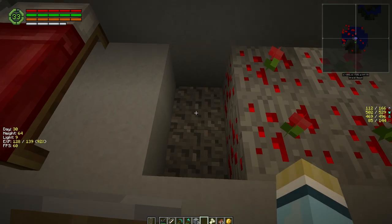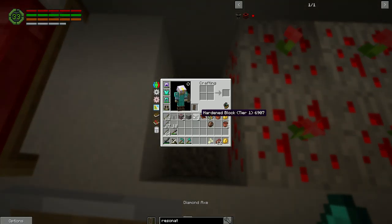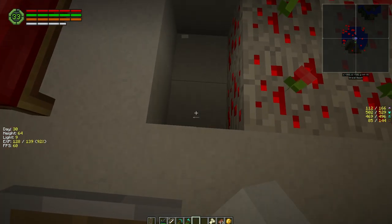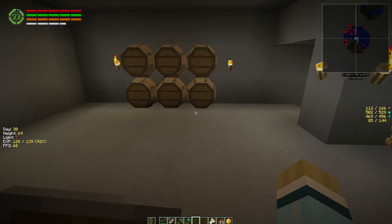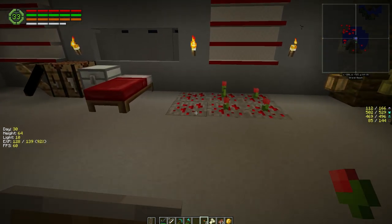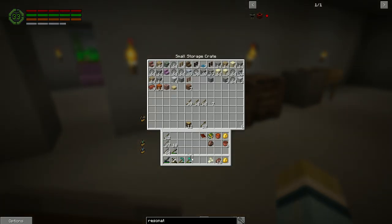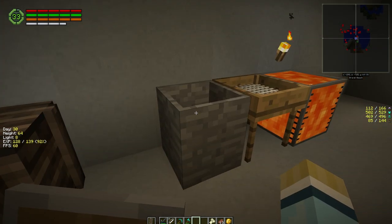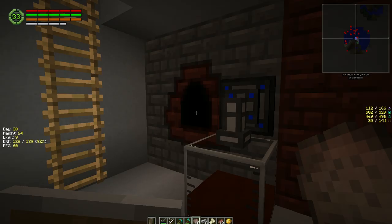That can go in there and this is a singularity tank full of lava, so we can use that in here. This should be done now - yep! Stick the coal coke in here. I've just been trying to keep up with steel manufacturing, doing 16 at a time. I don't want to go too much at a time just in case we need a lot of stuff for recipes in the future. I know we're going to need a lot of steel, but I'd rather get a good jump on it so when we're ready to build the rocket we have a lot available.